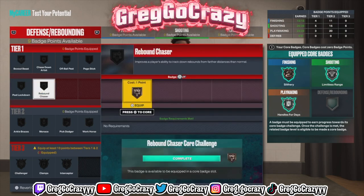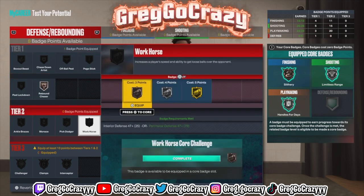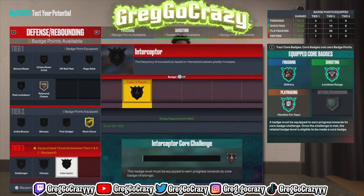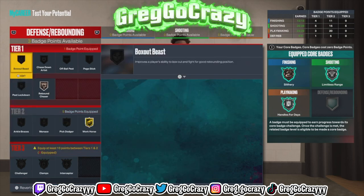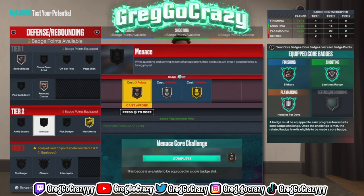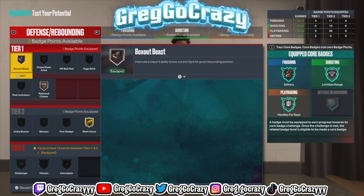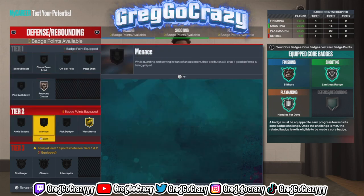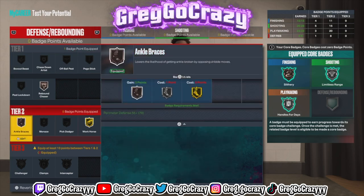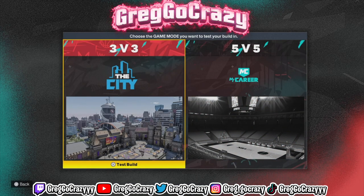On defense, this build really doesn't get any good defensive badges. He's 6'3, you won't really need bronze rebound chaser — I just threw it on because you really can't get any tier 3 badges on this build at all. The points are too low, so you have to settle between tier 1 and tier 2 badges unless you find a way to unlock more. Anyway, that's it for this video — don't forget to like, comment, and subscribe if you're new. I'm out, peace.